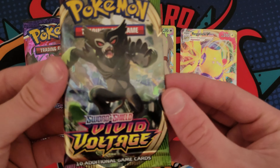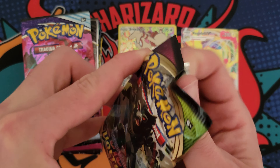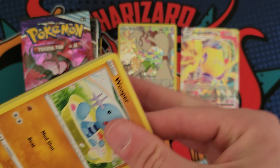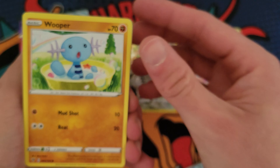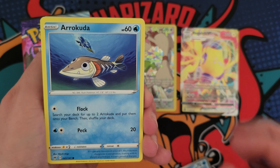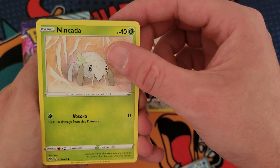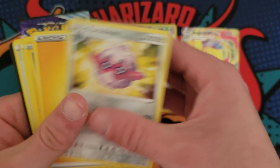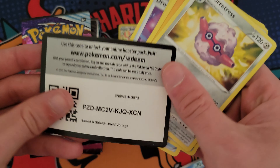Silver Tempest. Looking for the Lugia Alt Art. Let's see what we got — Relicanth, Hawlucha, Rufflet. Ooh, there we go. Smeargle Trainer Gallery — I've always been a huge fan of this artwork — and a Regieleki VMAX. So that was a very nice little double hit pack. You'll love to see that.